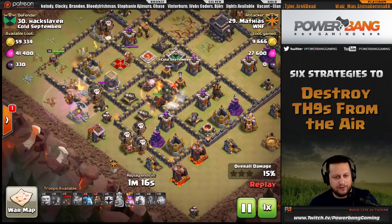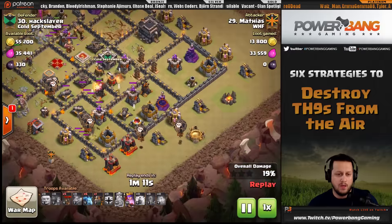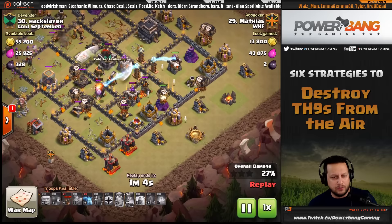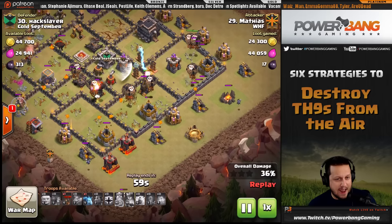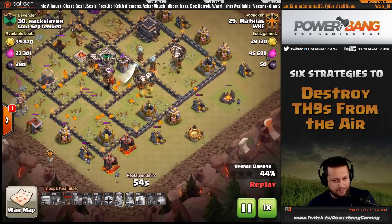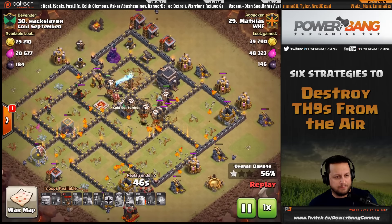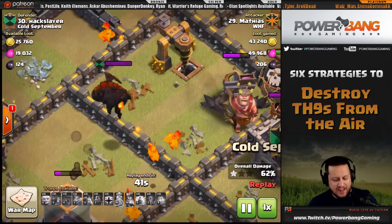With only two air defenses left, the lava hounds are sent perfectly into those defenses — and look at all those air traps. On this compact base it's very easy to get away with no spells by simply timing your balloon deployment so it sweeps through in a wave. The main threat aside from air defenses is the tesla farm, and he has enough balloons collapsing from all angles to overpower it and work into the last part of the base.